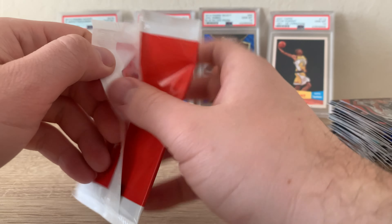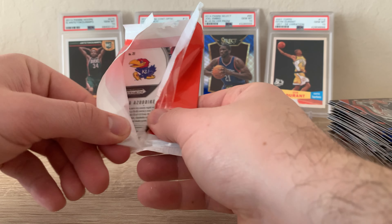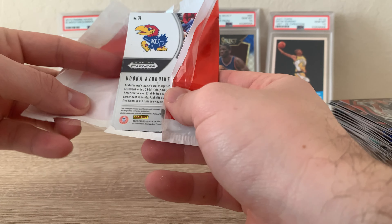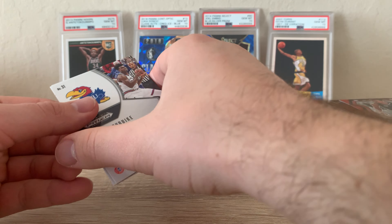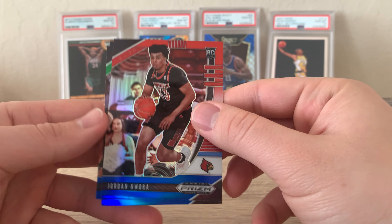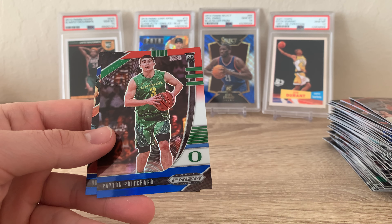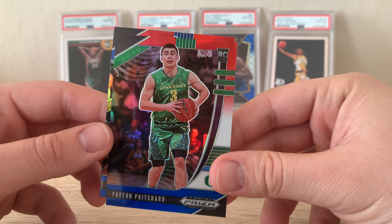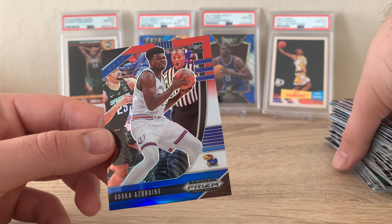Hopefully we get some last pack mojo, as they say — if not, I think we did better than expected anyways. Nice Jordan Nwora, and Payton Pritchard — that's a nice looking card. And another nice looking card — Udoka Azubuike. And that's going to wrap up all the cards.